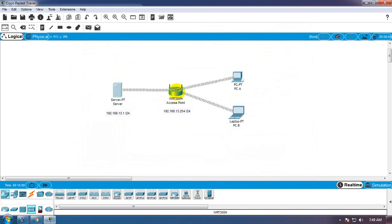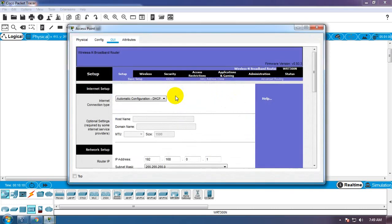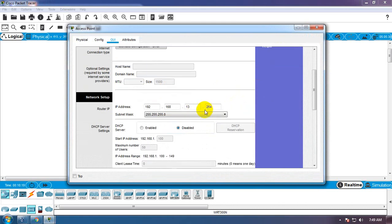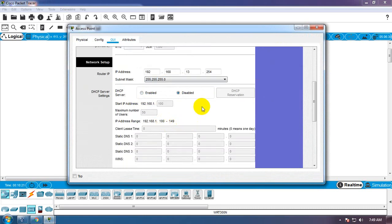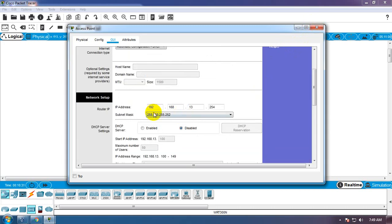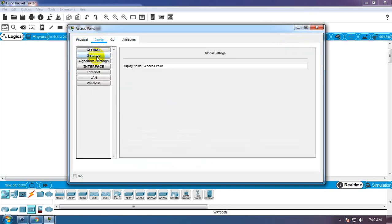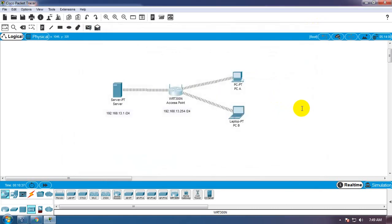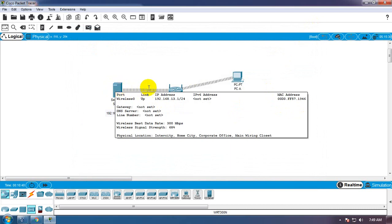Kita matikan DHCP-nya, 13.254, DHCP-nya disable, save setting. Kalau sudah, kita close. Check, check, check. Okay, 13.254 dan 13.1.